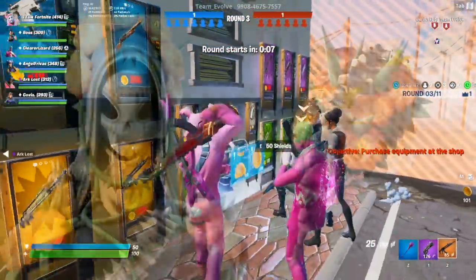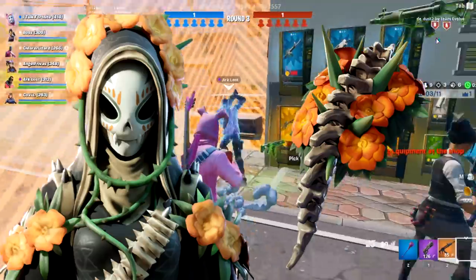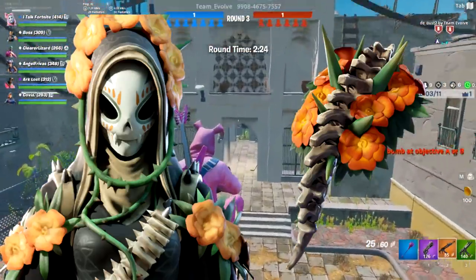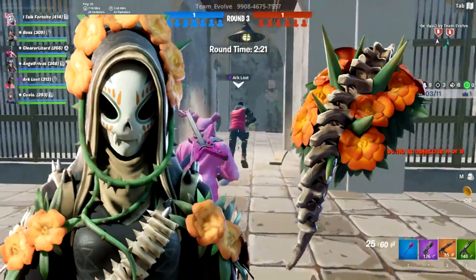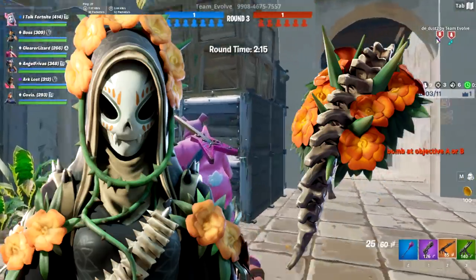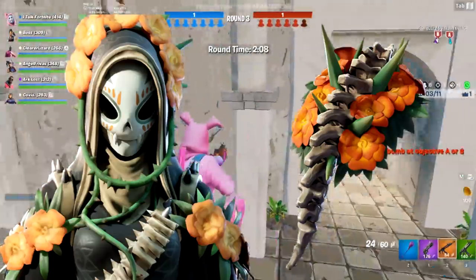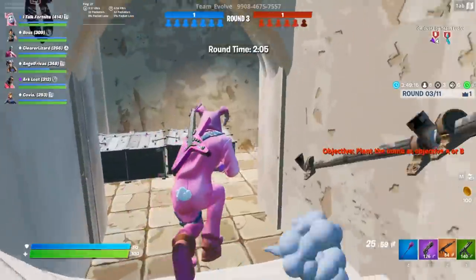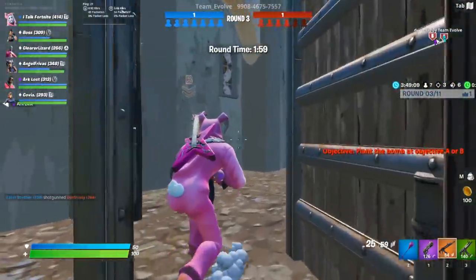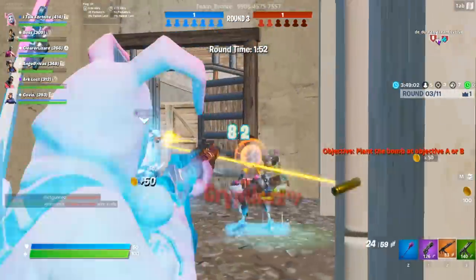Next in the pack was the Katrina skin, which came with the back bling Morning Glory. The skin didn't really need the back bling - without one it already feels like she has a built-in back bling, similar to how Battle Hound had a cape. The point is that the back bling almost felt like an afterthought. The skin itself is very unique and intimidating - very creepy, very good for the Halloween season.